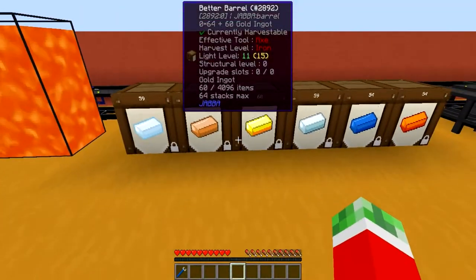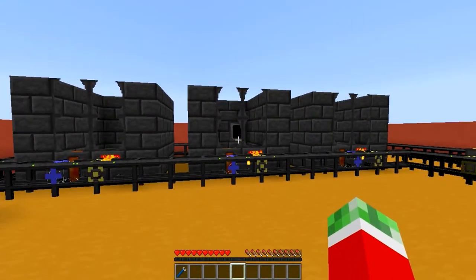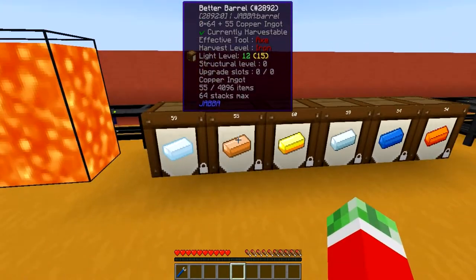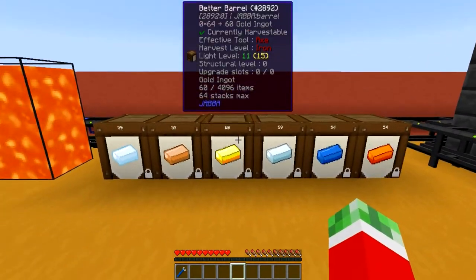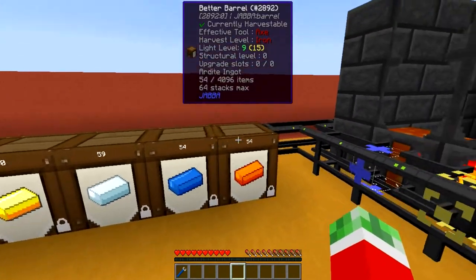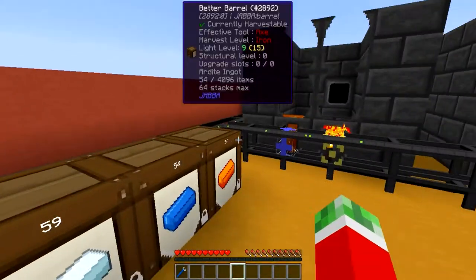Then set up to this I got myself a couple of barrels to supply the raw resources. For demonstration I will be showing you how to make bronze which is tin and copper, Electrum which is gold and silver, and Manyullyn which is Cobalt and Ardite.